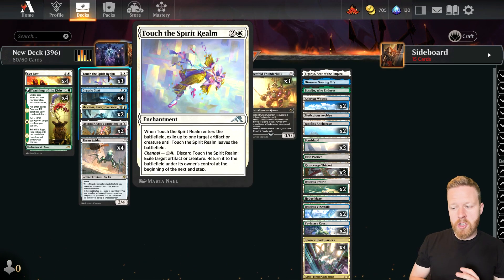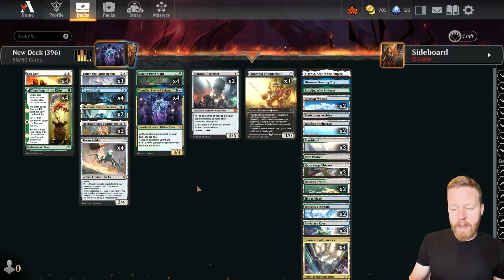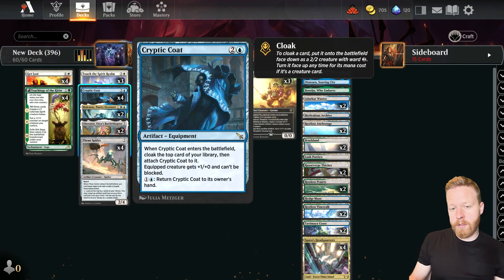Touch the Spirit Realm is another removal spell, but because of the blink ability, you can discard it to blink a creature and it comes back into play. That works with face down cards — if I have a face down creature that is powerful, I can blink it and it'll turn face up for just two mana. So it's removal and also kind of a combat trick. Crypto Coat makes colorless creatures, obviously — just a good quality card as you've seen in the past.